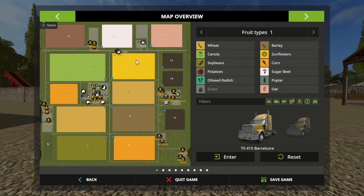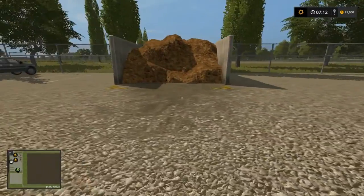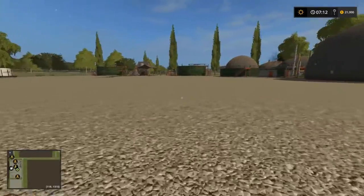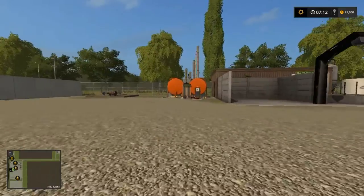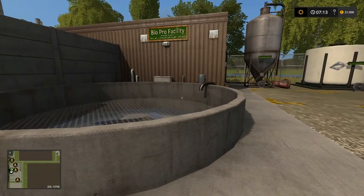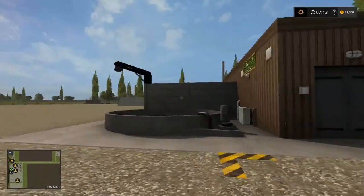There's our market shop — it looks like it says fuel sales. Let's check out BGA plant number two. You put your chaff and grass in over there. Manure sales here. There's where we get our fuel. Dry fertilizer — you put your digestate and stuff in there, drop it off here and up here, and then you get liquid fertilizer, dry fertilizer, and fuel.